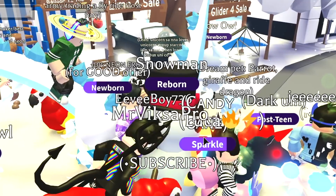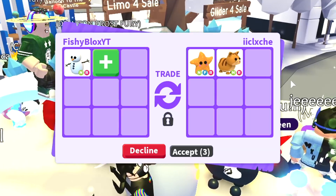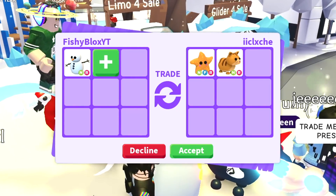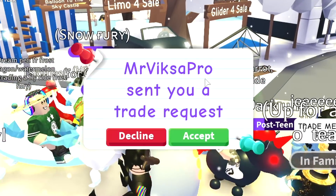All right, we have the second offer now. Let's see what else we can get for the neon snowman. We have a neon fly ride starfish and a neon ginger cat. Pretty good — both of these are in the star reward program so they're pretty easy to get and they lose value fast. I don't think I'm gonna do this offer, but I'm gonna keep looking and see what else I can get.